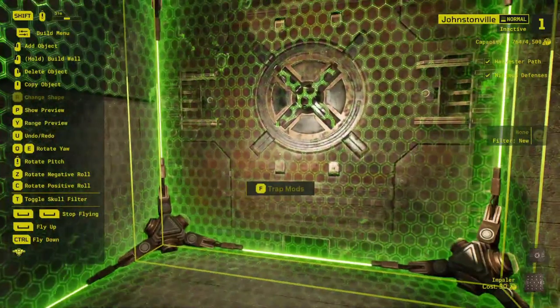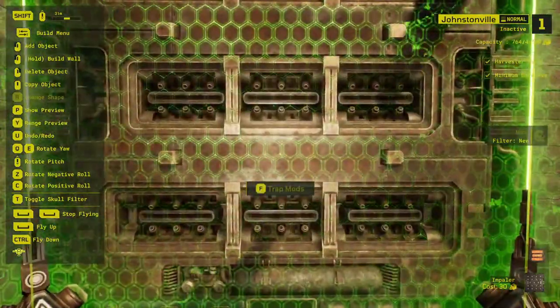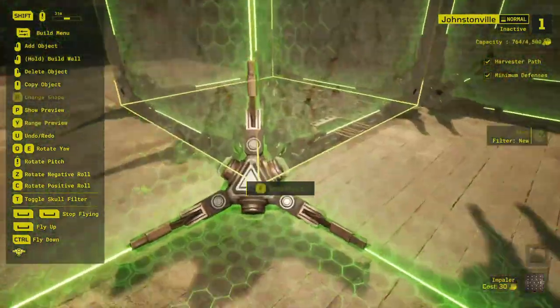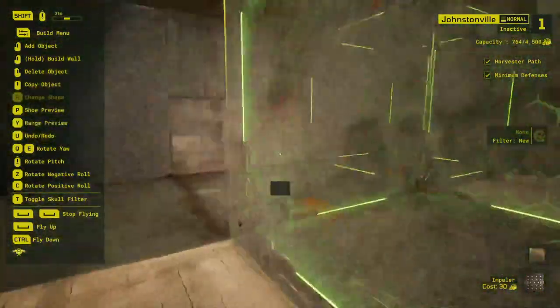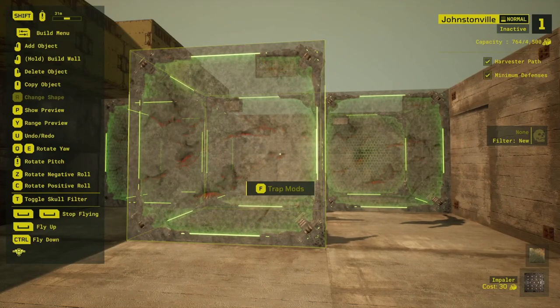Holocubes can combine with pretty much any trap in the game and will generally be used to hide your other trap combinations. So in this video, rather than going through trap combinations themselves, I want to show off a couple of interactions that you can work into your trap combos.